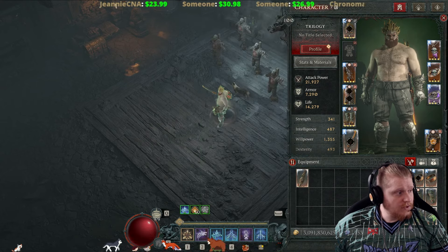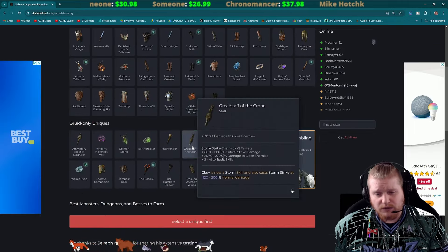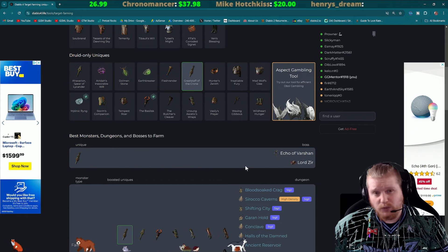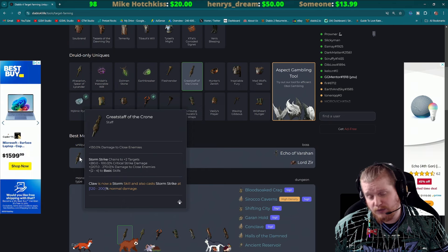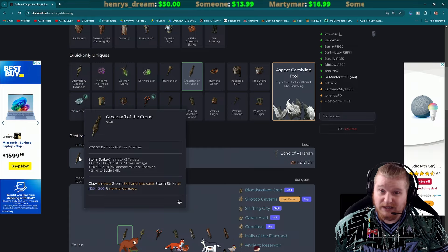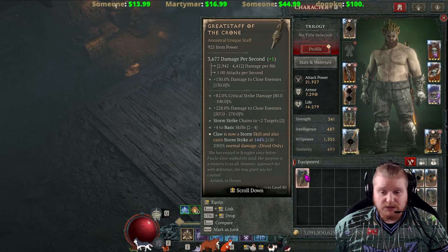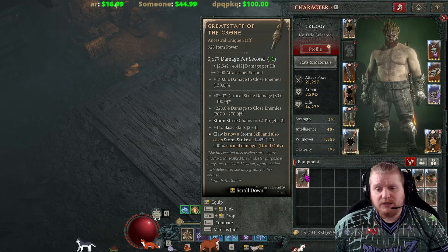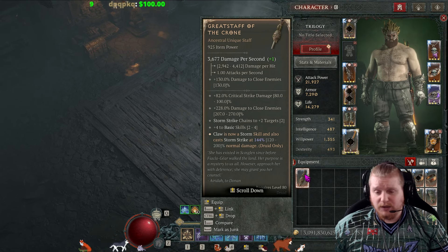This particular item does come from specific bosses if you're trying to farm it, and if you want to use this item you're definitely trying to farm it. Clicking on Great Staff of the Crone, you'll notice it drops from both Echo of Varshan and Lord Zier. When you fight the normal versions they're not at level 100, so there's a very good chance you're not going to end up with a 925 staff, which is an issue. If you fight the tormented versions of Echo of Varshan and Lord Zier, it will pretty much always be guaranteed at 925, and there's a very good chance you can get some greater affixes on it to make it even stronger. The plus four basic skills would be really nice as a greater affix, and the Stormstrike Chains Targets would be really nice as a greater affix — honestly, everything on it would be really nice as greater affixes.